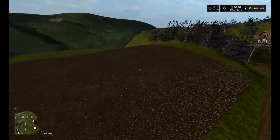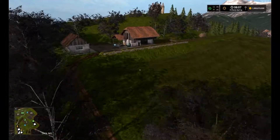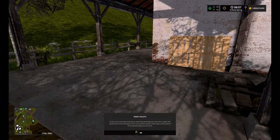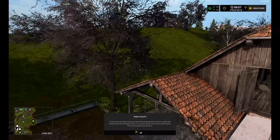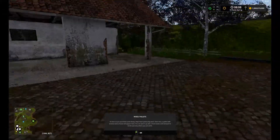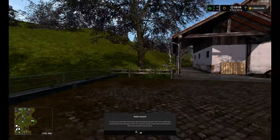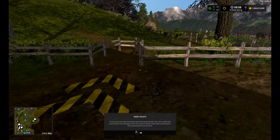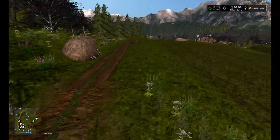It doesn't exist - can't get to it. Just brutal. What's this? The wool palettes spawn here. So this has got to be where the sheep are at. Give you a little place to store some equipment, where you offload them. Nice, very nice. Not doing sheep.